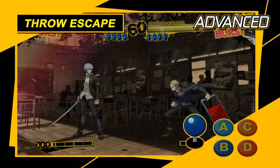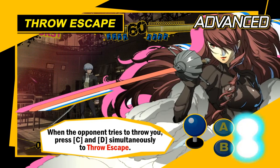Attempts to throw you can be thwarted with the throw escape. Press the C and D buttons together when you are about to be thrown and you'll be able to escape the throw.